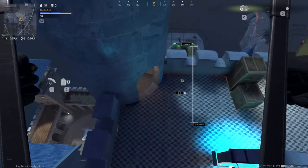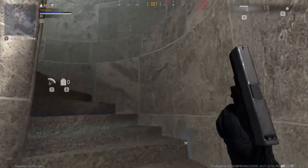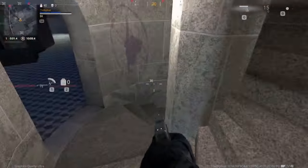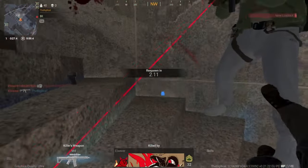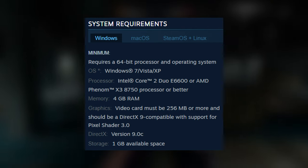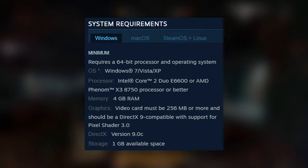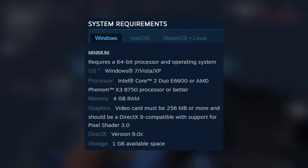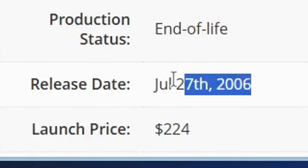The graphics aren't anything special — about as good as the ones in the original Modern Warfare games. You can't expect anything fancy from a Unity game made by a small studio. The game asks for only 1GB of storage, 4GB of RAM, a 256MB DirectX 9 graphics card, and a Core 2 Duo E6600 from 2006.